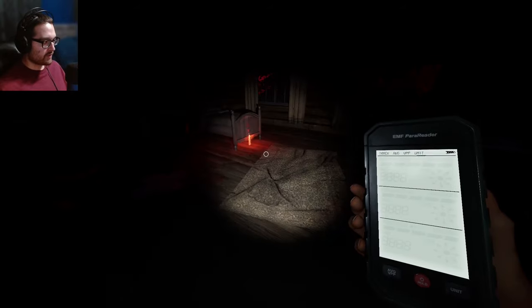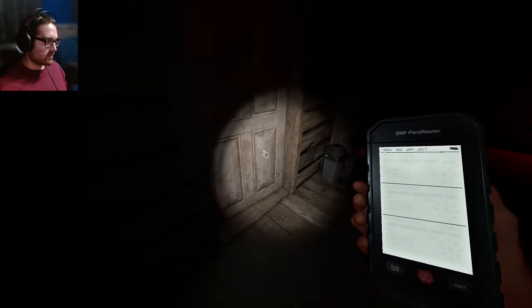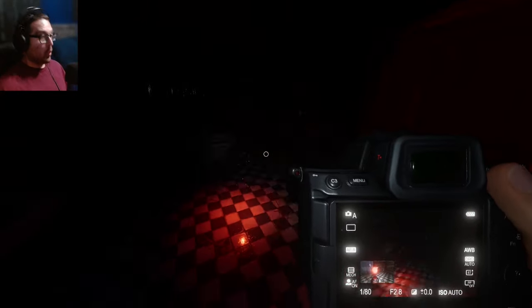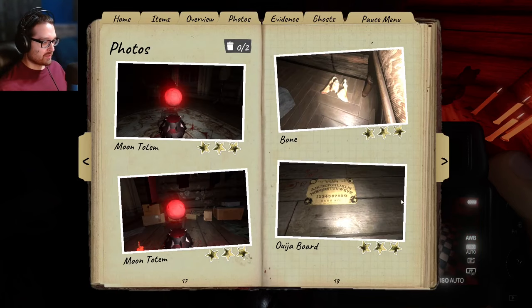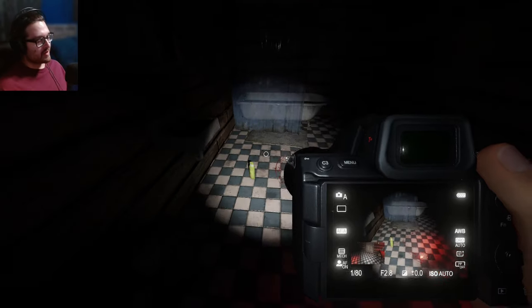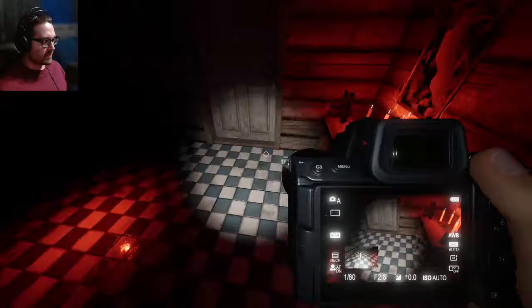At this point I don't even need my thermometer — I just need to walk into a room and see if my breath is cold. But man, this is supposed to be a blood moon ghost. Where is the ghost? I haven't even heard any sign of it. Okay that's what I get for asking. Did I need a photo? Probably nothing. Two star interaction — I didn't need a photo. He wasn't even really in front of me, I just took a shot in the dark. I never even saw him.